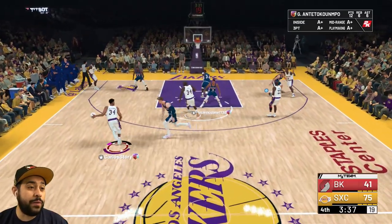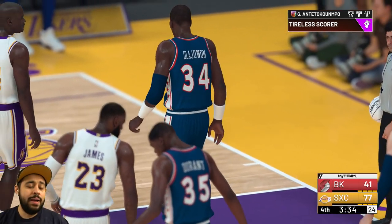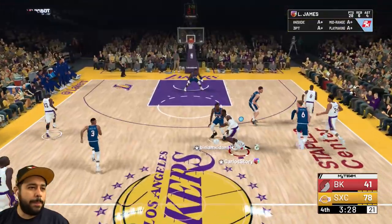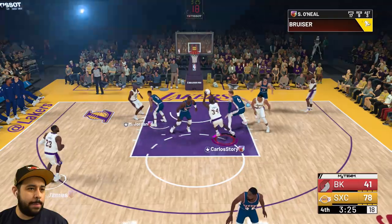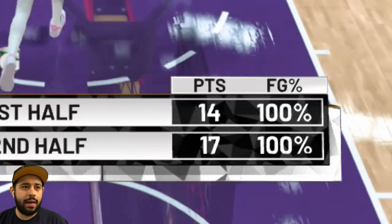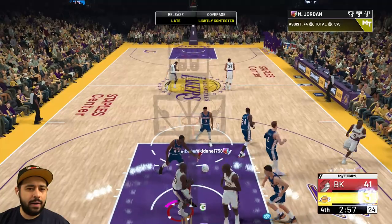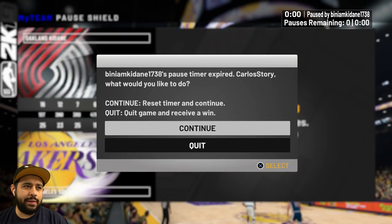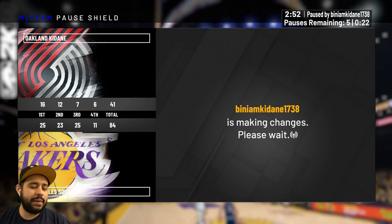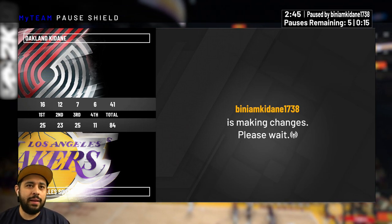We're getting dribble-dabbed on Clay Thompson — I've got too many good players, I don't know who to give the ball to. Let's give it to LeBron though, because LeBron is not missing. Look at Giannis — I forgot he has that cheesy crossover, and once you do that you're already on the fast break. There's no stopping this man. LeBron is still 100% from the field in the second half — literally 100%.